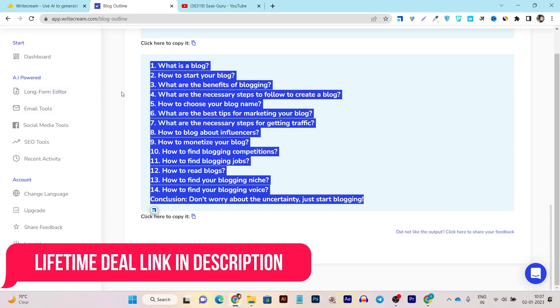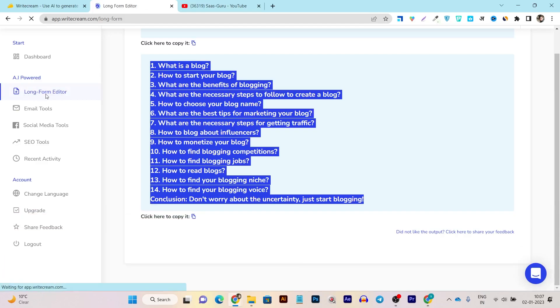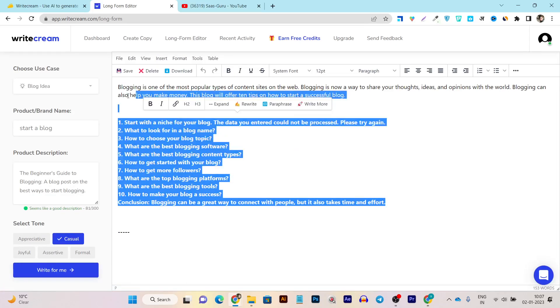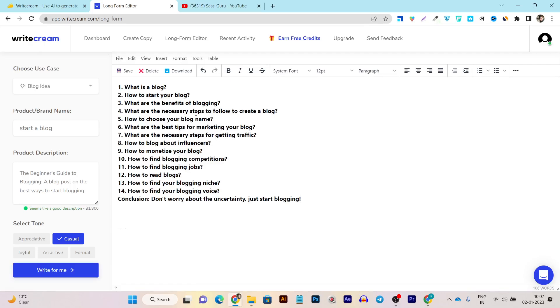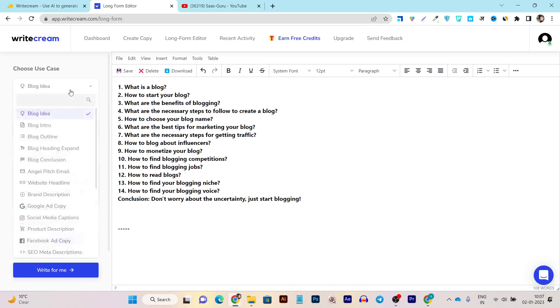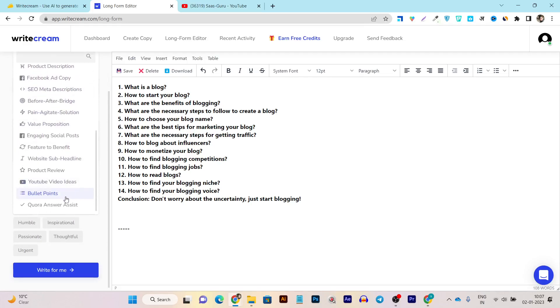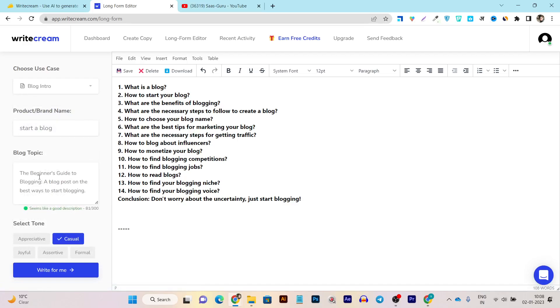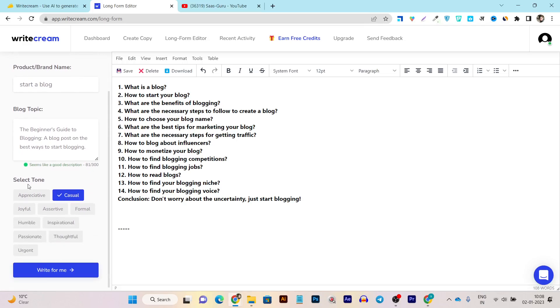Now to write the full post from scratch around everything I've generated, I'll click on the long form editor. It enables a dashboard with all formatting options where I can write the blog post from scratch. I paste the outlines, then select 'blog intro' from the AI assistants. There's also a search bar available inside the long form editor, which is great. My blog topic is already imported from the last search.